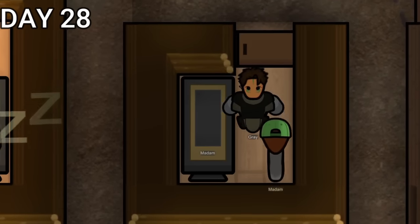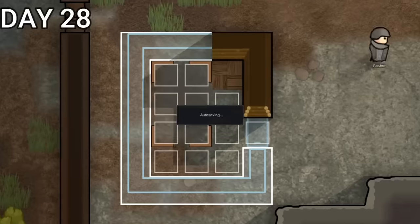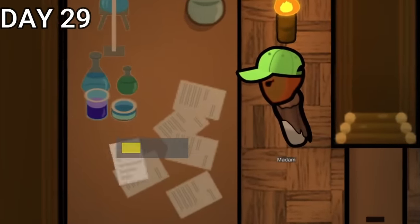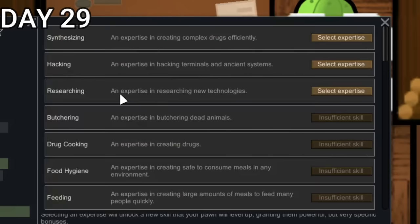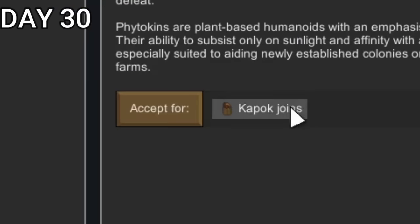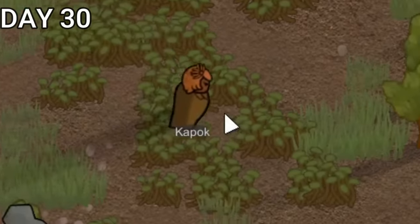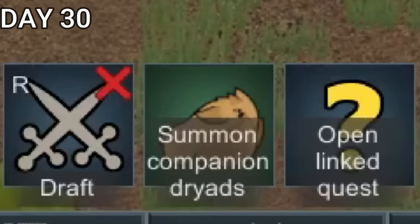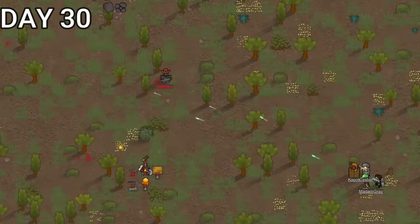Things were finally starting to really look up for us. We also managed to recruit Madam, then built a small little box with a research table to shove her in until she got some research done. We gave her expertise — added by one of the mods — to basically make her better at a certain skill. Then we ended up having a quest from someone running away from the toxic faction, so of course we accepted them and they joined us. She had some pretty good skills and could also summon little creatures from her fingertips. The four of us made very short work of the fools who were hunting her down.